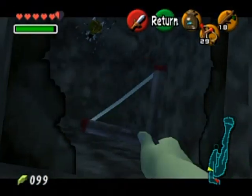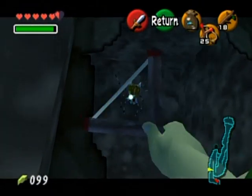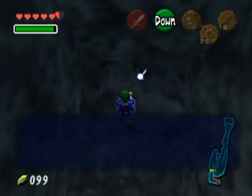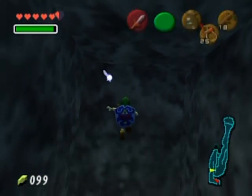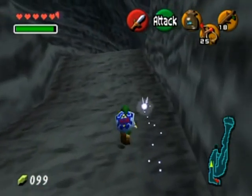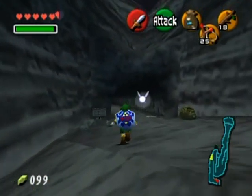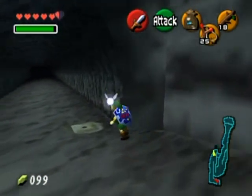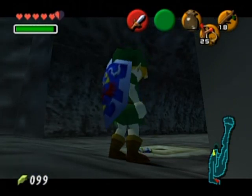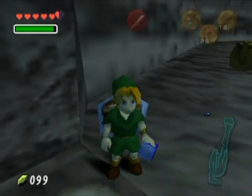I was way too close to the mountain for that last attempt. One thing I forgot is that you can actually climb this wall - so you don't need the boomerang to reach this Skulltula at all. Anyway, as long as I'm here I might as well use bugs on this soft soil patch to unearth another Skulltula.